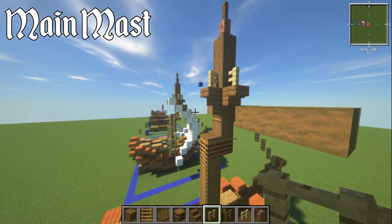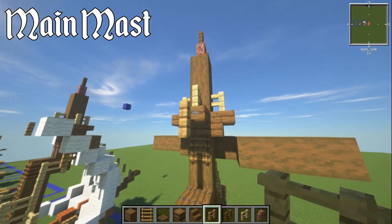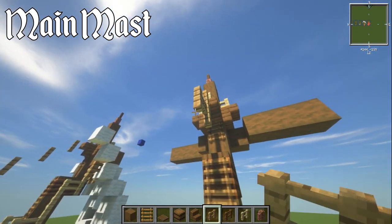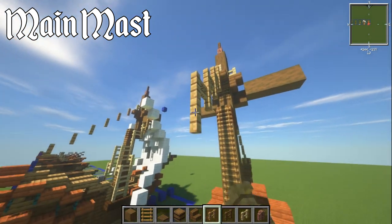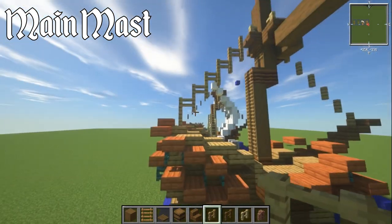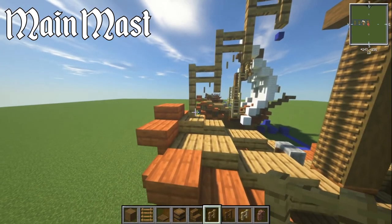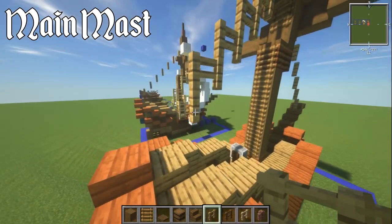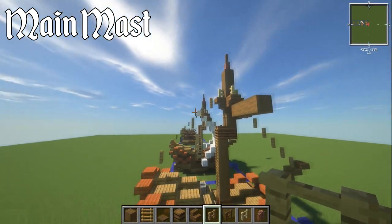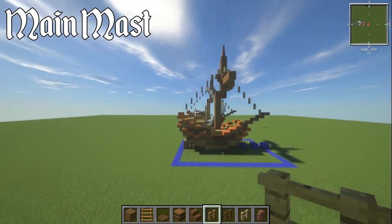Do the same going the other way: where you've got this stair, place an oak fence down there, then go down, then back, then down, then back, working your way until it looks like it connects. You can have it connected up, or knock the bottom piece out and it will look like a line going from there to the acacia slab at the back.